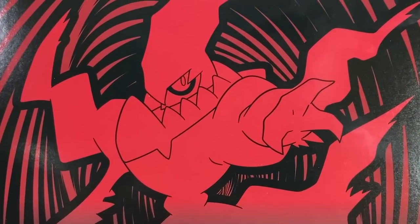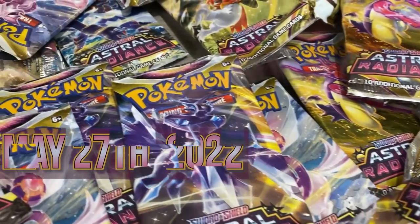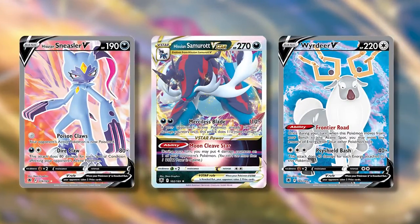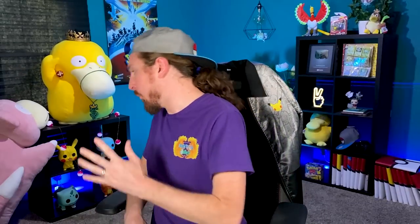Pokémon Astral Radiance officially releases anywhere Pokémon cards are sold on May 27th, 2022. There are over 180 new Pokémon cards to collect and battle with, including the introduction of Hisuian Pokémon into the TCG. The Pokémon Trainer Gallery subset is back — no Psyduck unfortunately — and there's the introduction of a brand new card type: Radiant Pokémon. The professor is back to explain Radiant Pokémon cards.